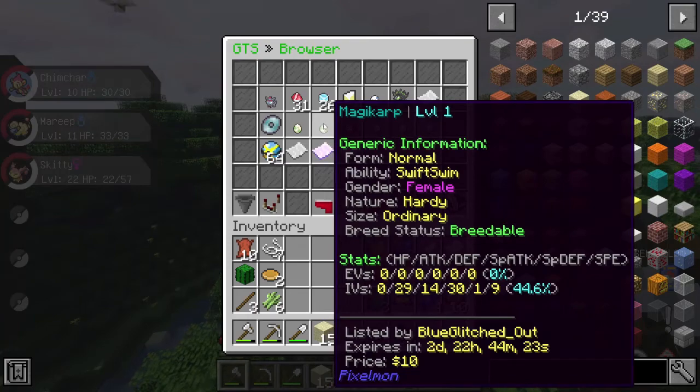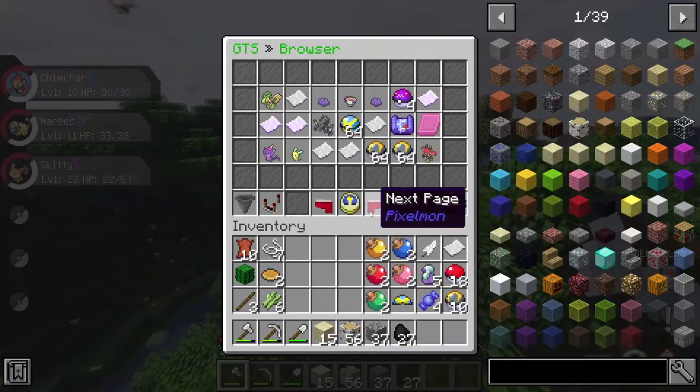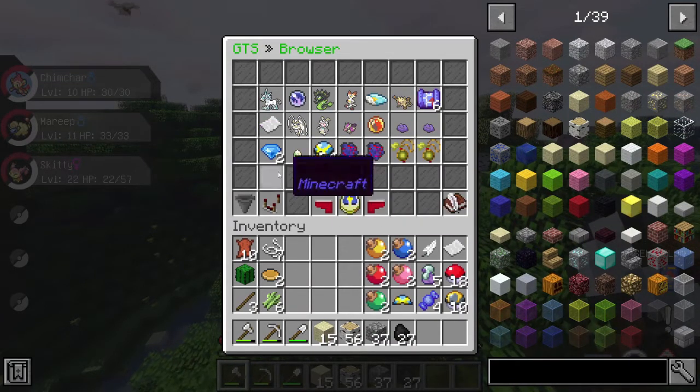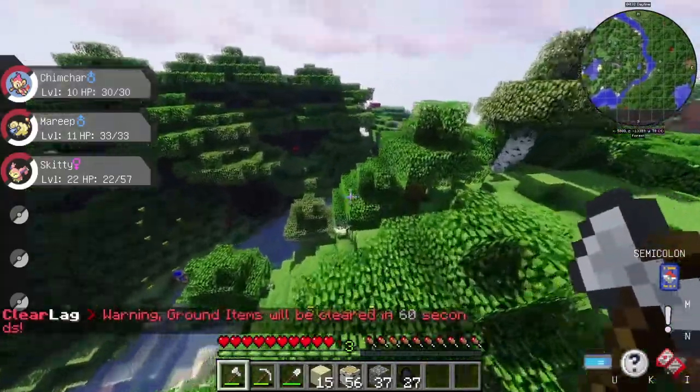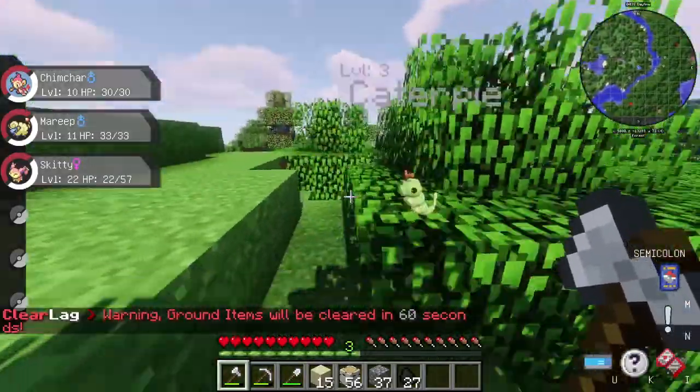If you wanted to get a Magikarp for ten dollars on the GTS you could. I don't know why you would though. There's a Ditto and an egg — that's a really high price, but it's a Ditto and an egg. And a Caterpie...